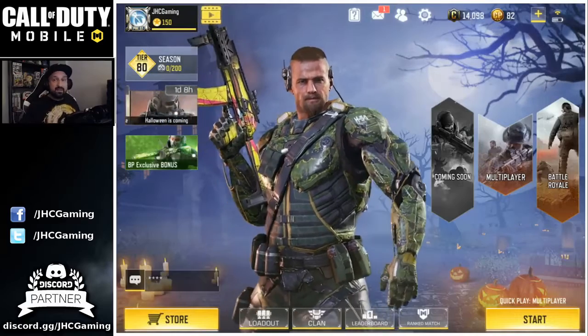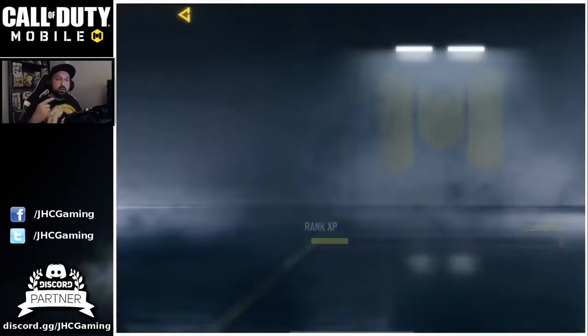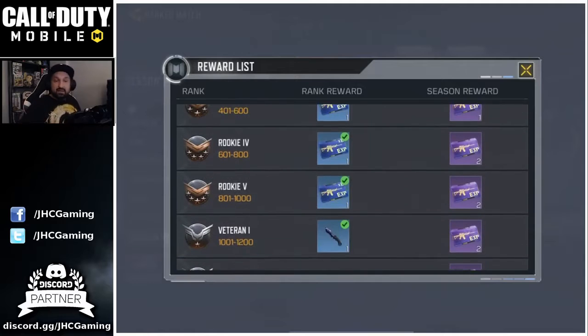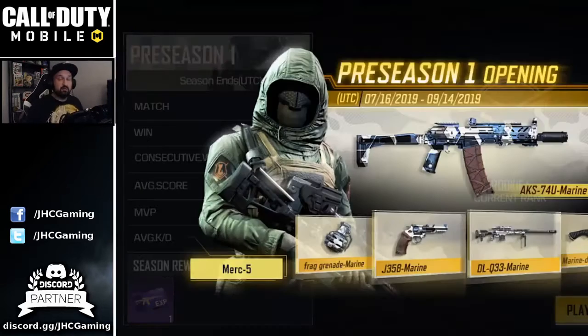Blue crates are one way to get free character skins, but there's more. If you click on multiplayer and check the ranked rewards for the season, you have about two months to rank up. You can get a knife skin, grenade skins — this season there's no character skin, but in pre-season one there was: reaching Legendary rank rewarded the Merc 5 character skin. With 70-plus skins in the game, you can expect more character skins as ranked rewards in future seasons.